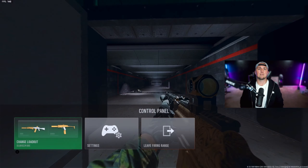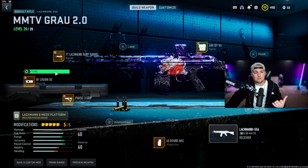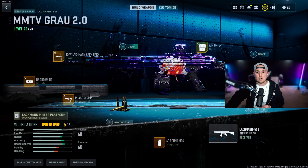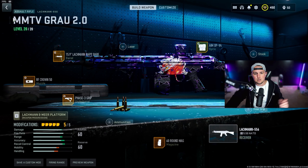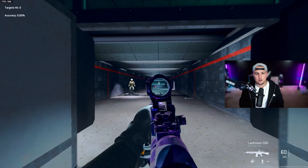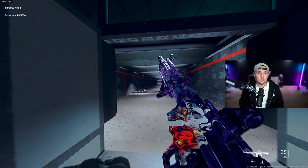Another one I like is the Lockman 556 — basically the Grau 2.0 as everyone's calling it. Go with the RF Crown 50 muzzle tuned for recoil stabilization and gun kick control, the Lockman Wrap barrel tuned for recoil steadiness and damage range, and the Ammo PV4 optic tuned for far. I like the Phase 3 Grip for recoil stabilization, tune it for aiming idle stability, and then go with the 60-round mag. Really fun to use.